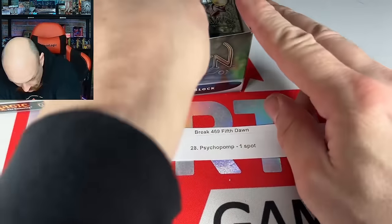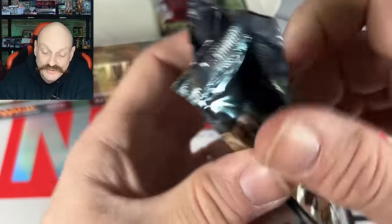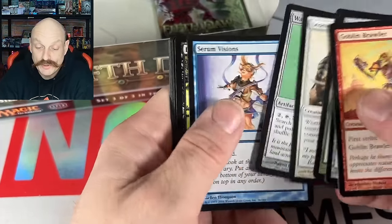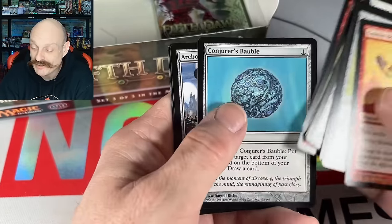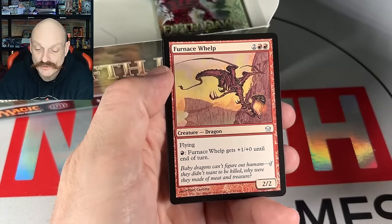Psycho Pomp — let's do it. Get the second KCI, but make it foil — that'd be really good. Bobble, Tel-Jilad — double, two kinds of bobble! Grotesque. Furnace — it's a nine-drop, he's one of the pack art guys.